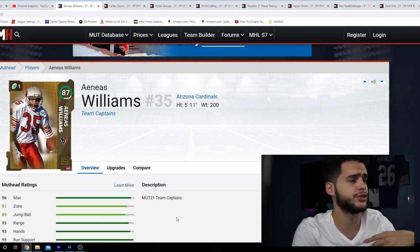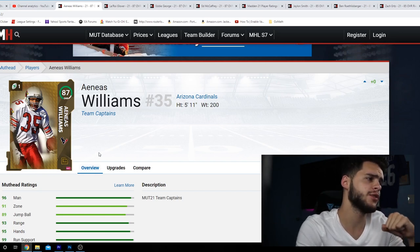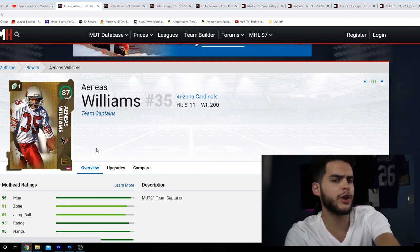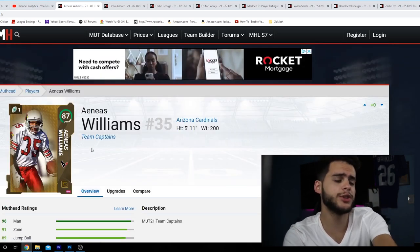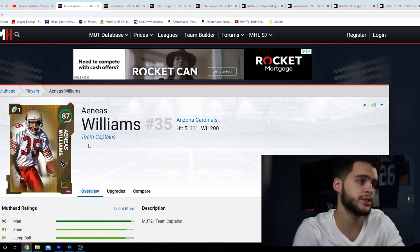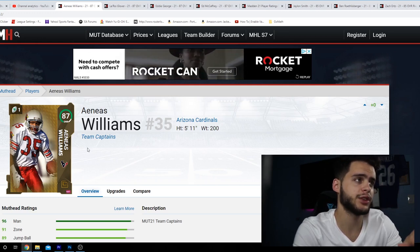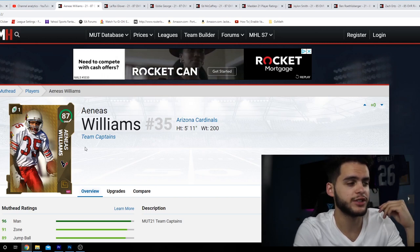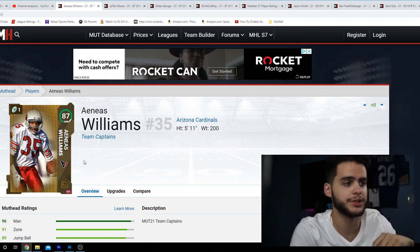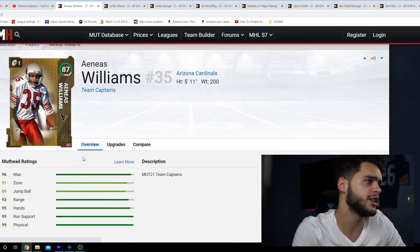Starting off with Aeneas Williams — cornerback, looking like a potential frontrunner considering he's a depth position. When you take your team captain, you usually want to make sure it's a depth position. Now this year you are able to exchange again, so don't feel locked if you take the wrong one. Take the one you think you want, and if you don't like it you can always change it. For example, if you take Eddie George and love him but then a new card comes out, you can exchange him and pick up McCaffrey, Leroy Glover, or Aeneas Williams.